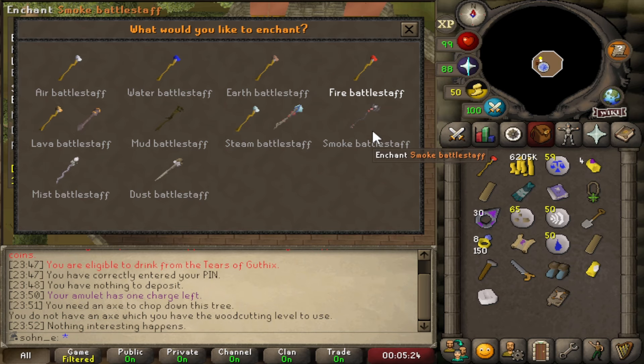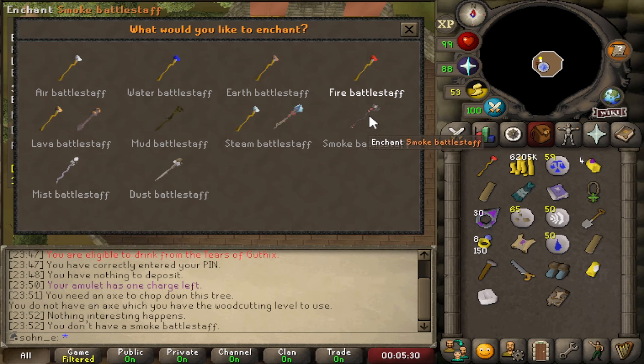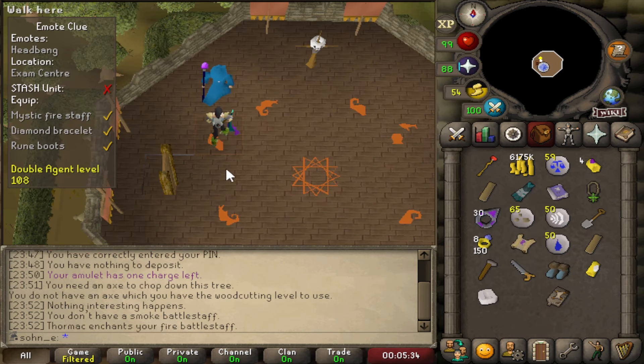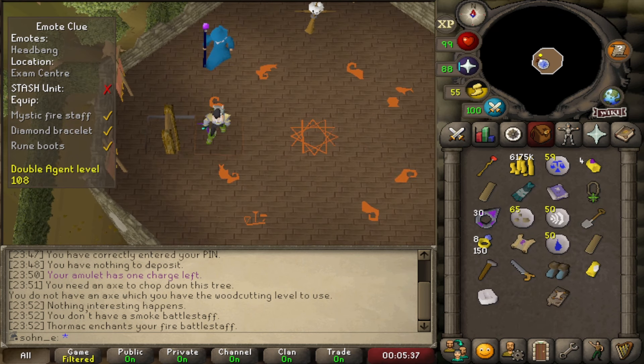I should get a smoke battle staff sometime. Battle staff — what does this do? I guess it just enchants it — fire battle staff — and it turns it into a mystic fire staff. And now we finally have everything, let's go do this clue scroll.